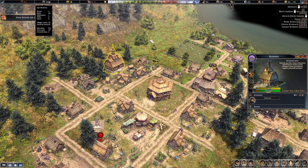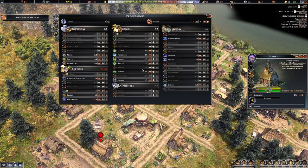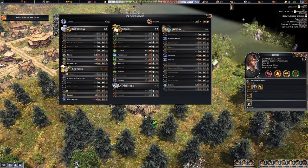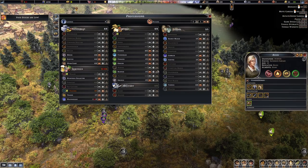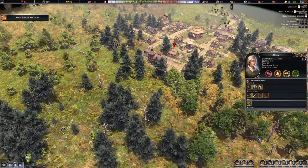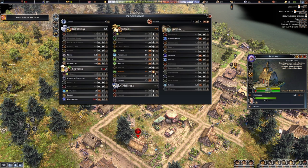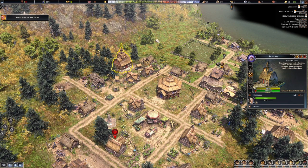Go to your profession window by clicking the population button or hitting P on the keyboard. Click the magnifying glass next to the different jobs that currently have people in them, and look for someone who says 'education basic.' For example, Alia is over here working as a hunter and she has basic education. Unassign her as a hunter — now she's just a laborer. Go over to the school, click fill, and now Alia is working at the school.